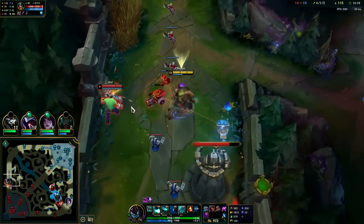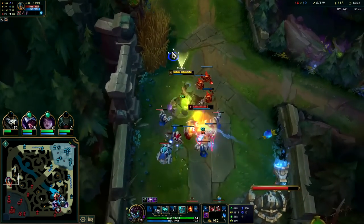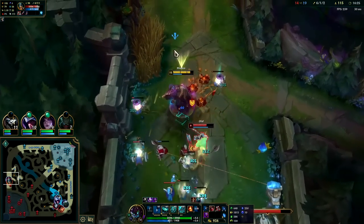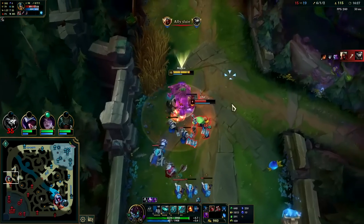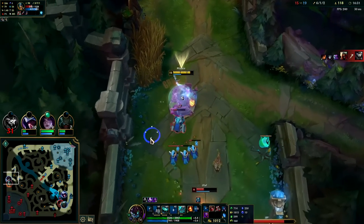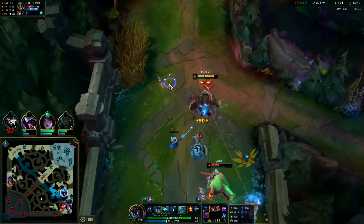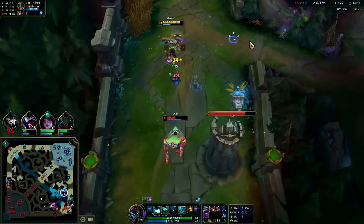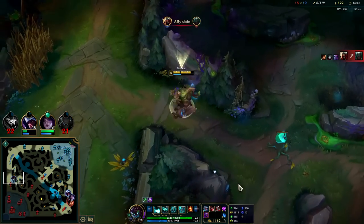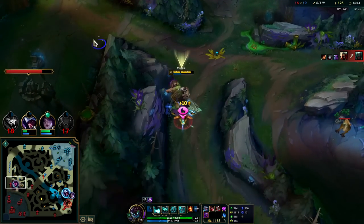My Grasp isn't up — that's okay, auto into Q. There's my Grasp, get him with the Q. There's my Grasp into Q — he's lost all of his health, he kind of has to back. I could have tried to all-in there but I think he still has his shield and I would have tanked the turret. The Q range is super long, very similar to a Thresh auto.